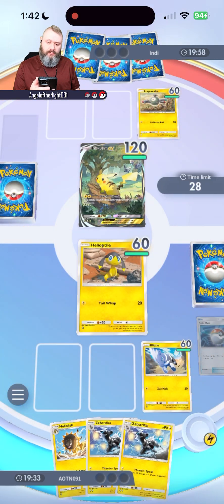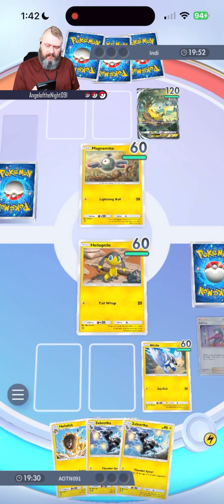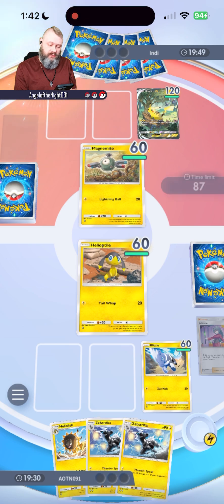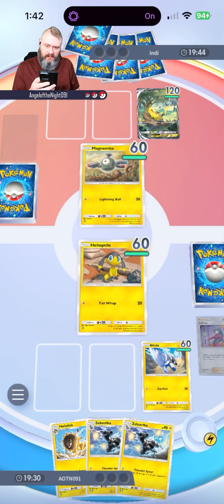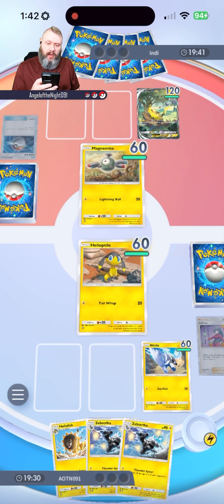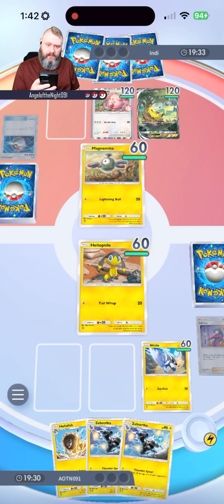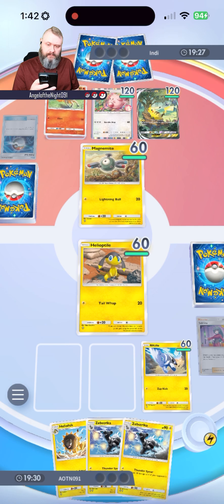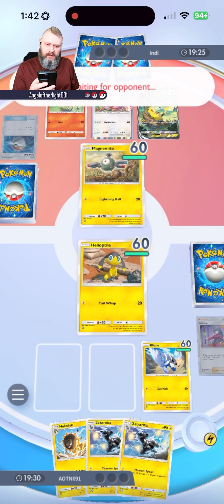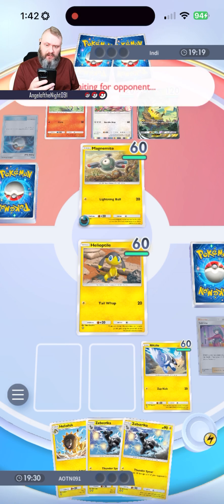We're going to swap out that Pikachu. Okay, Magnemite. And we can't actually attack this turn, so we'll give them a moment here to get their energies going. He could do a pile of damage with that Pikachu card. Okay, Chansey — lots of big heavy Pokemon. And Ponyta.